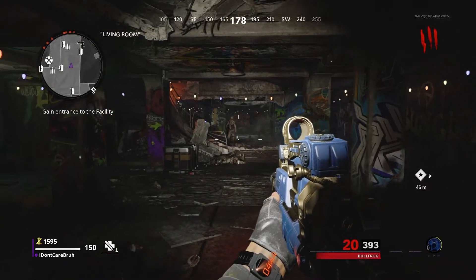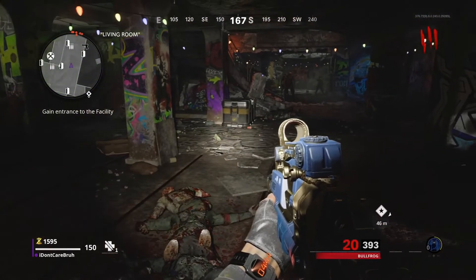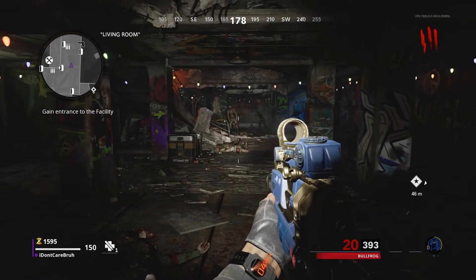Alright, these glitches on Cold War are so easy. So you want to stand down here over in this area and you want to get in between like the rocks and stuff and back up a little bit.